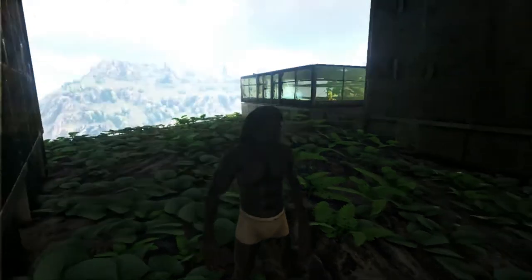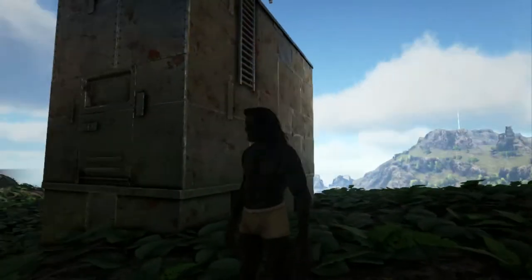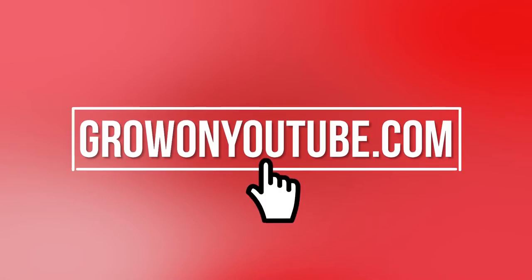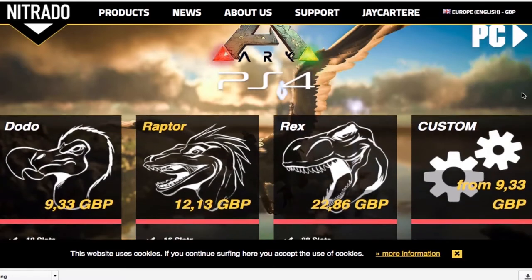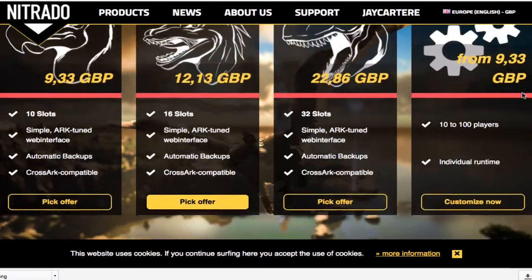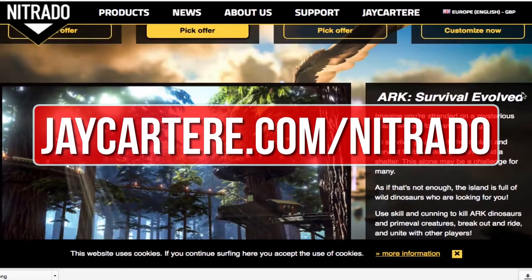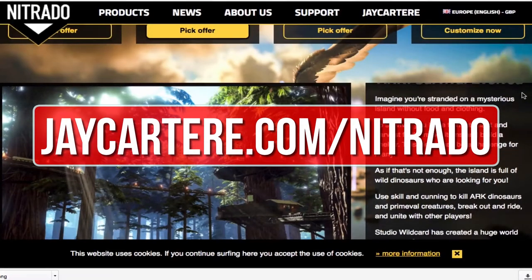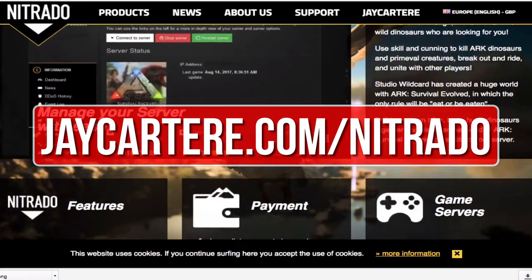Yo what's going on guys, in this video I'm going to be showing you how to make dye in Ark Survival Evolved. If you want to host your own Ark server, I recommend renting one from Nitrado — they're also the official server provider for Wildcard. Go to jcartarray.com/nitrado to rent your own Ark server and help out the channel in the process.